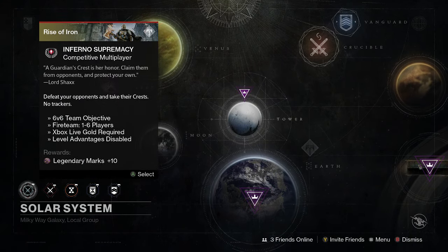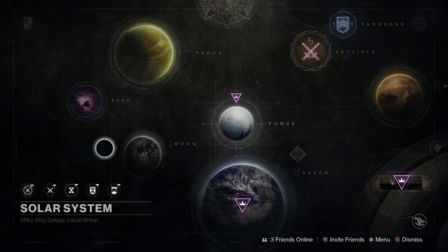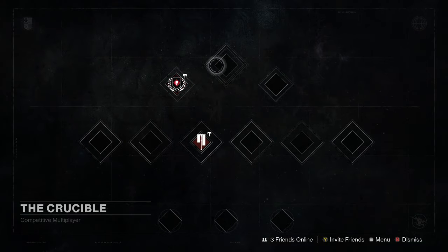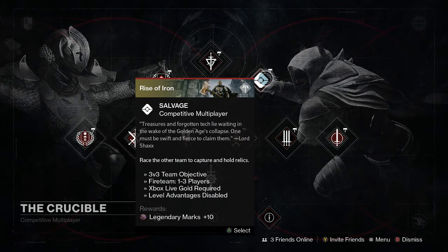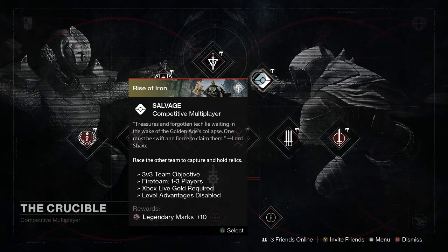Let's jump straight into the crucible modes. It's Inferno Supremacy as the weekly, and it is going to be Salvage as well. So those two together for those legendary marks.